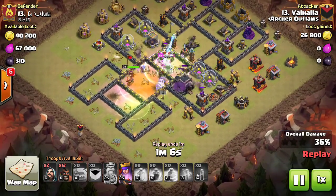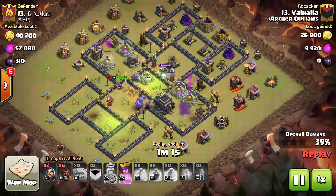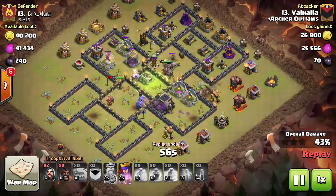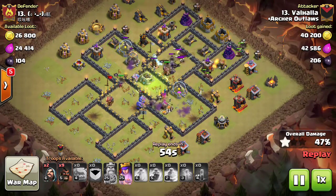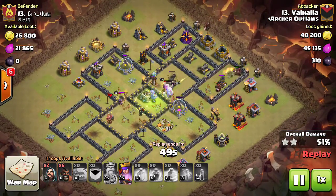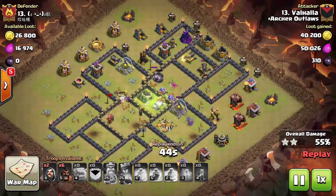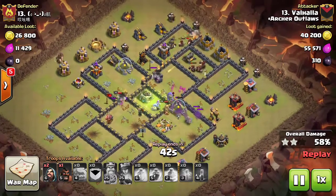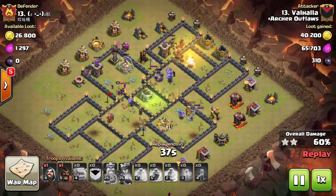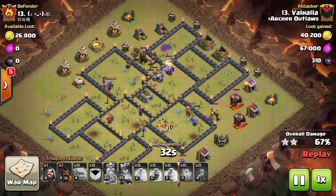The queen and wizards take out the clan castle. He then trails in 18 hogs — there's not much left on the outside of the base. He drops a jump on the back side so the golems get across the base and start tanking the outside cannons. Once those golems are across and tanking, he brings more hogs in from the back side — no heals needed since all the remaining point defenses are already occupied by the golems, so hogs can step up freely.